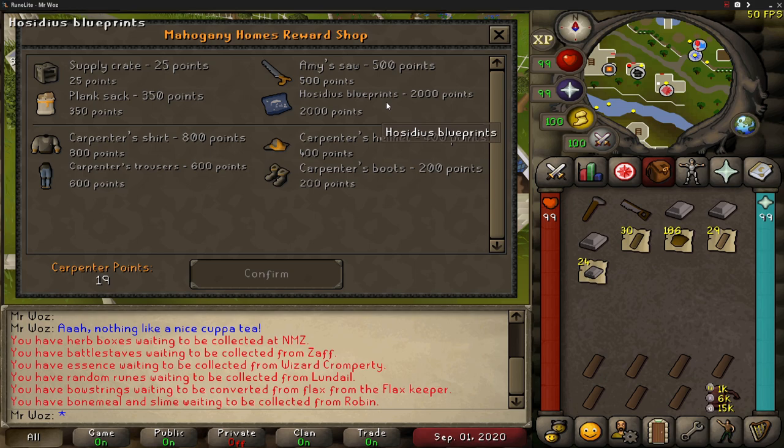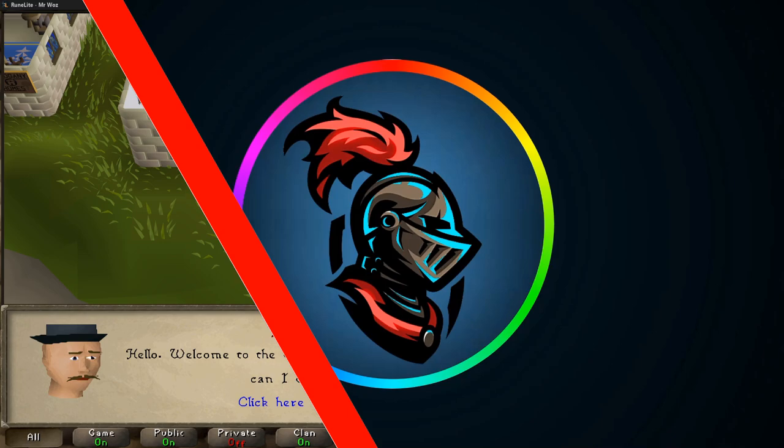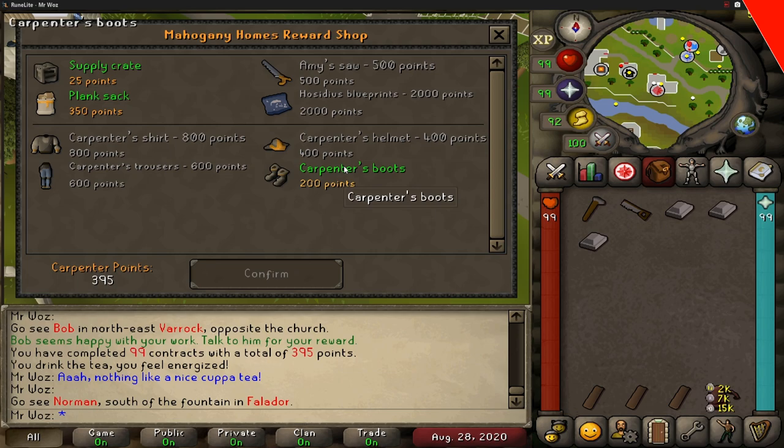The last reward costs 2000 points, and you can see why I stopped trying to get every item. This is the Hosidius Blueprint, which is a Hosidius-themed house style that looks really, really nice — but whether it's worth 2000 points, I'm not too sure. If you want to use it, simply have the blueprint in your inventory, go to any estate agent, ask to redecorate your house, and choose the Hosidius option at the bottom.